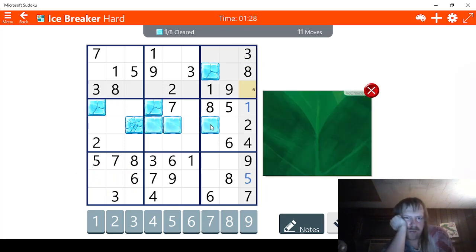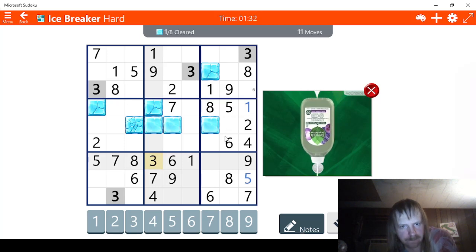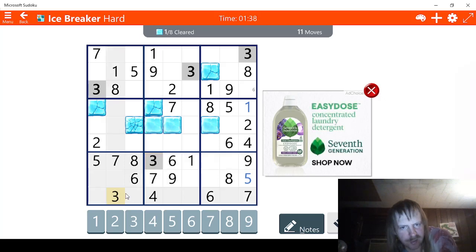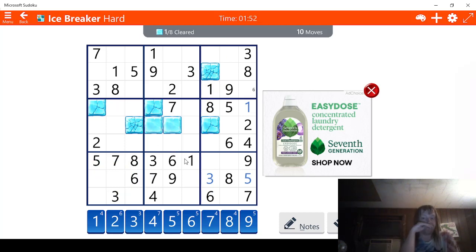That was helpful. Now, 1, 2 — we need a 3. Let me find the 3s here. So we have 3 possibilities for 3 here, that's kind of scuffed. Actually wait — this has to be a 3. Okay, so we still have moves to count down — we're still 4 moves behind, which isn't great, but we're getting there.